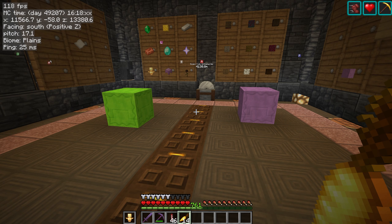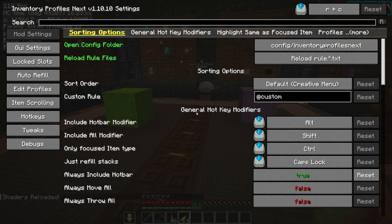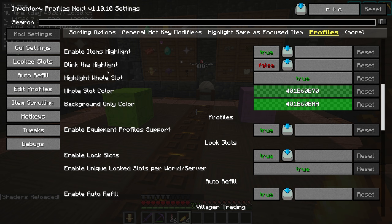First things first, we want to open the IPN config menu which by default is R plus C. Once you've got that open, make sure you hit mod settings and then just scroll down until you see locked slots.